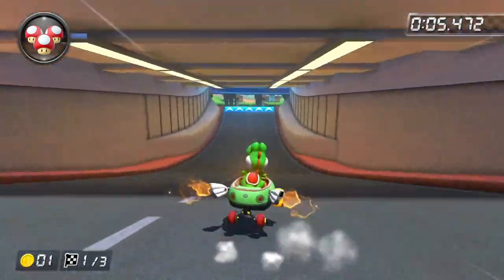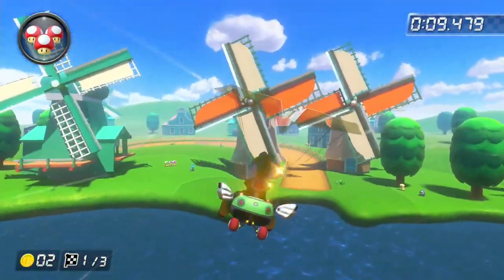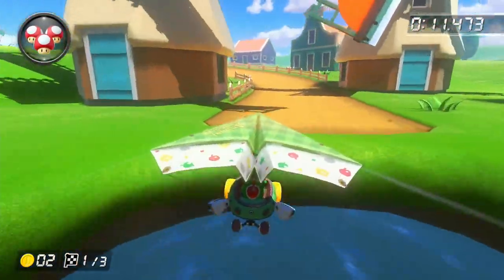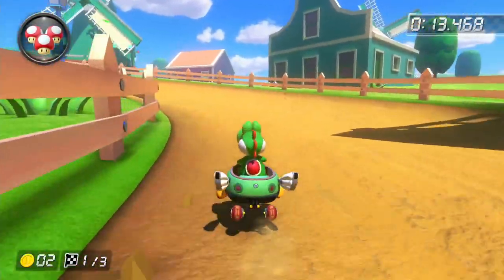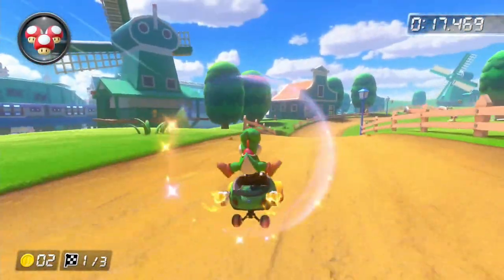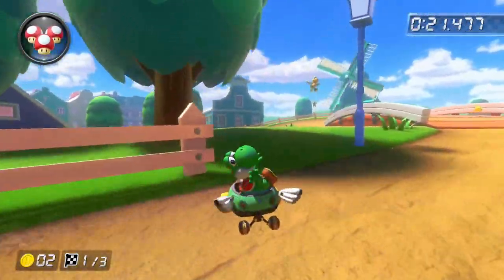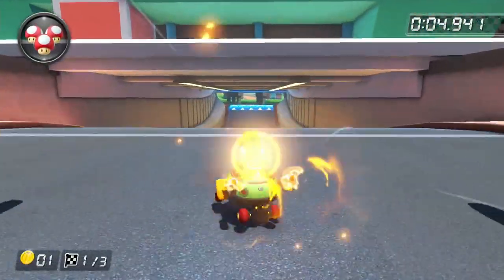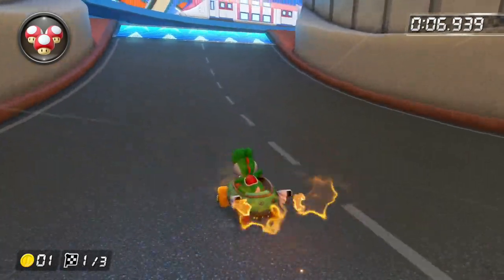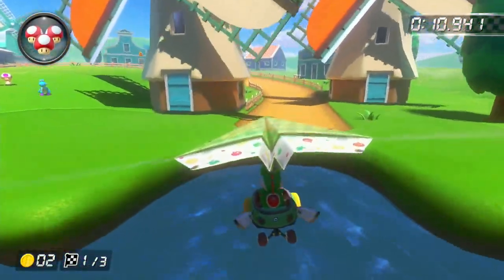Wave 4 was one of the best waves this Booster Course Pass, if not the best. And the first track is Amsterdam Drift. Now this is one of the more forgettable tour tracks — it just feels like it goes by so quickly. It's basically only got 3 sections: just the street section, the underwater section, and the flower section. This is a pretty cool track but it just doesn't stand out to me very much. So I'm going to put this one in the C tier.